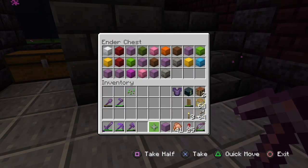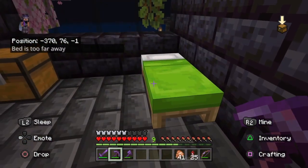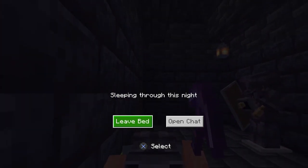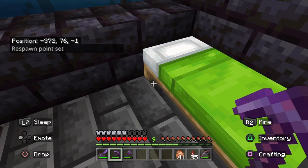First off we should probably go sleep. Okay yeah, we're gonna go ahead and sleep and see what type of wood we have for the dog houses.